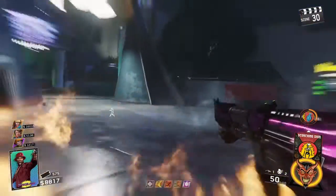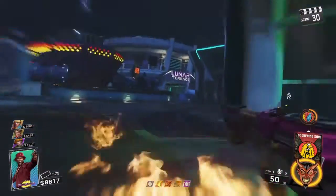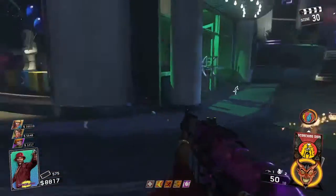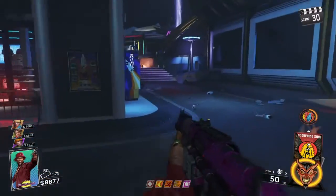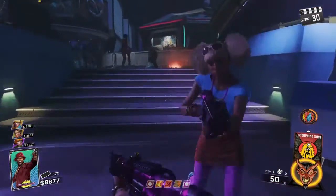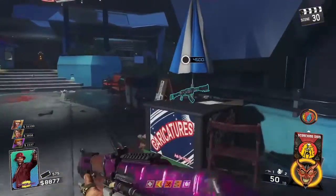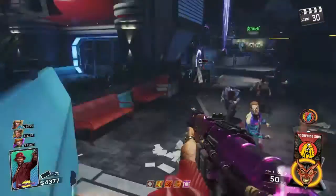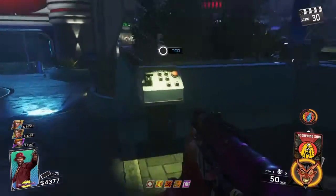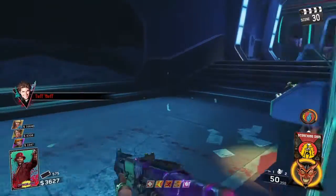Juggernaut gives you more health. Hands down, Juggernaut is the best perk in the entire game. You can't play Zombies without Juggernaut — in my opinion, you're just going to end up dying. Trailblazers is really good too, but not as good as Juggernaut. In my opinion, Trailblazers is the second best perk next to Juggernaut. But for this technique, you need Trailblazers.